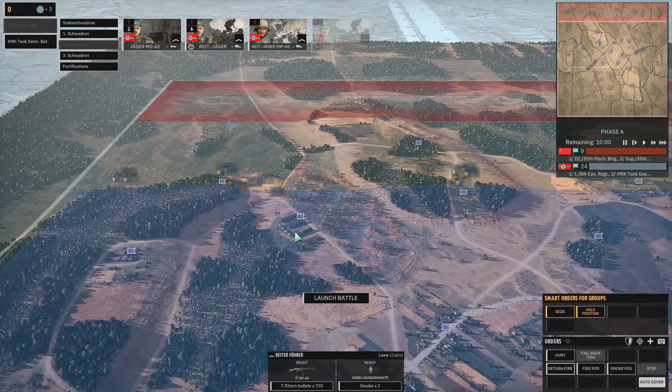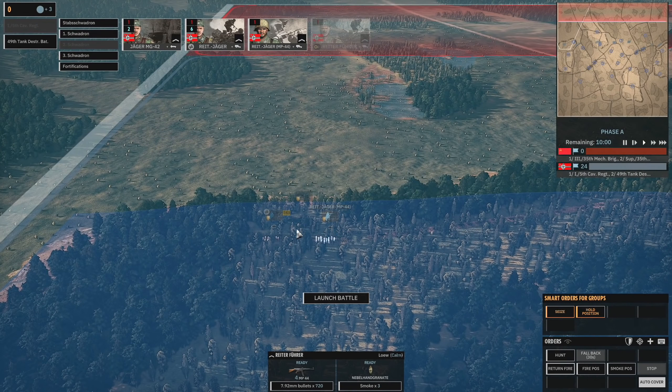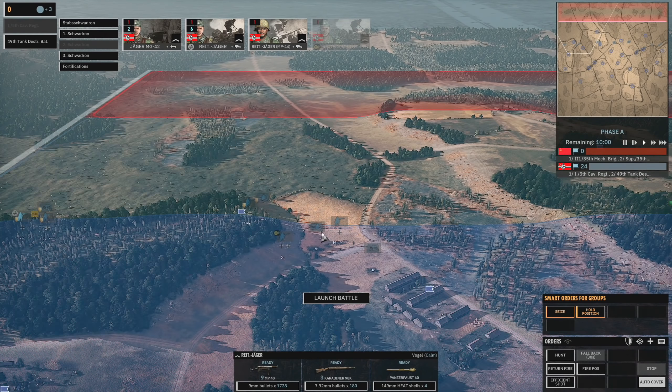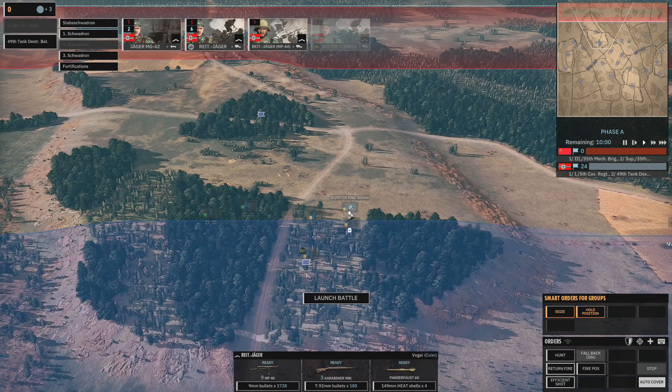The defences are set up. Let me go through them quickly. Got a couple of Reich Jäger on the left hand side, some with the MP44s. I've got the Reich Jäger with just the MP40s and the Panzerfaust as well, with an MG42 covering those. PAK 75 and PAK 37 covering the road with an MG42 behind those, and a close range PAK 50 here to deal with stuff that comes up this road.